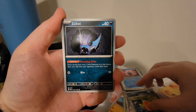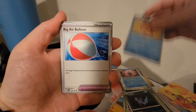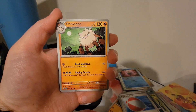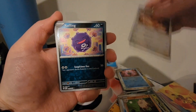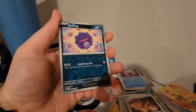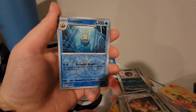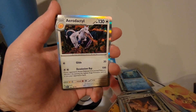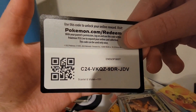Weedle, Zubat, Goldeen, Air Balloon, Primeape, Flareon, Koffing — I think that's a Reverse Holo, really hard to tell with dark cards — Reverse Holo Clefable, and the Holo Aerodactyl. And a Regular Dark Energy. QR code.